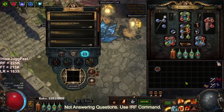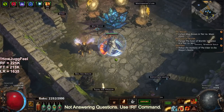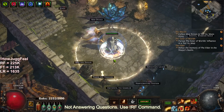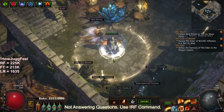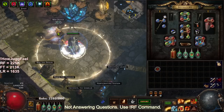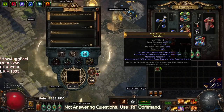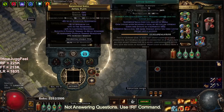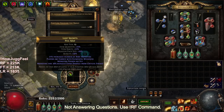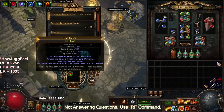Welcome everybody. Today I wanted to give you guys the day three progression of the RF Jug. We actually did a lot today and had some pretty crazy drops. I'm going to jump into a map, show you guys what the character looks like, and then talk about everything. Just to state, we are on a five-link right now, so we don't have a six-link yet, none of our gems are quality either, and we're SSF Righteous Fire Jug.